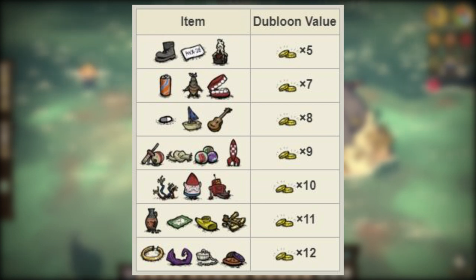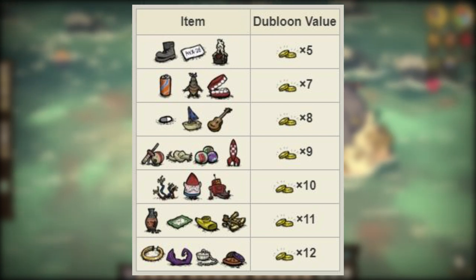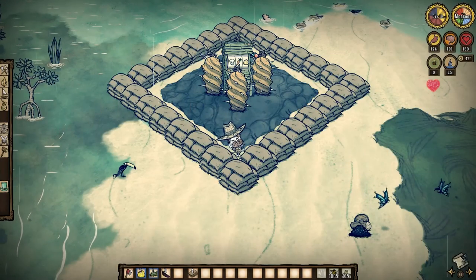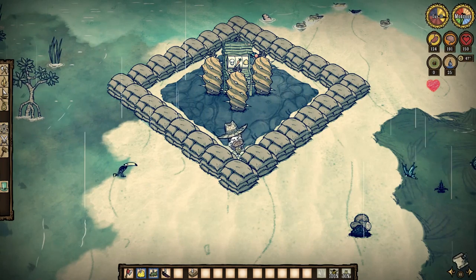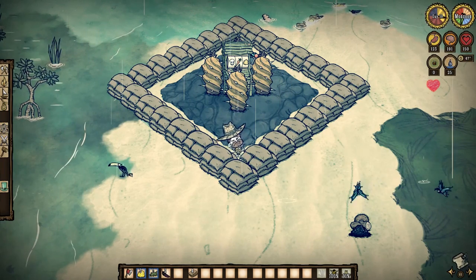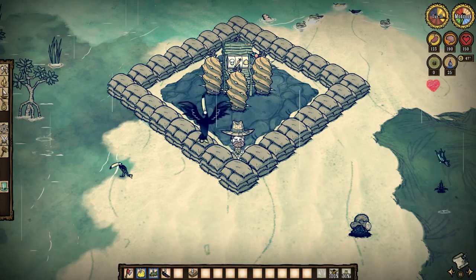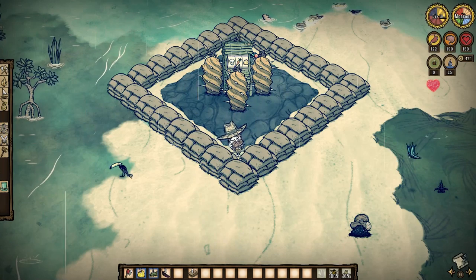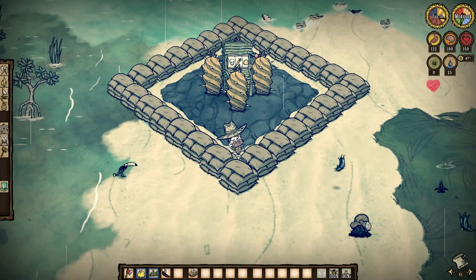More doubloons means more chances to come out on top, so keep on spinning them wheels. One note before we go though — when the water rises come the downpours of the monsoon, your slot machine may get flooded and thus become unusable for the rest of the season, but we can combat this through sandbags placed around it. However, I think we'll discuss more seasonal stuff and the impact it all has at a later time.